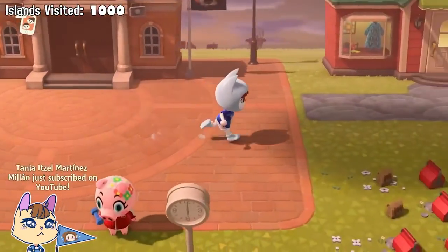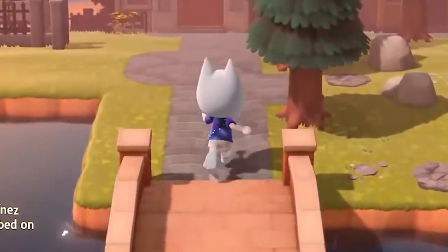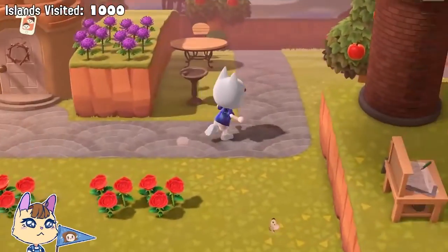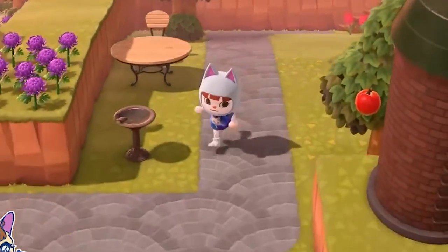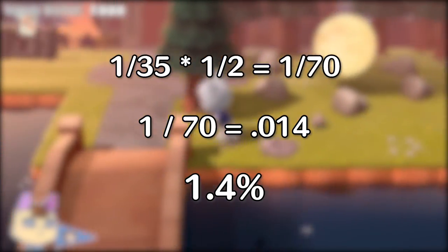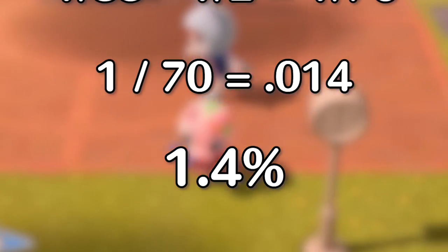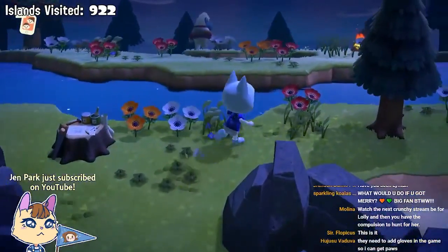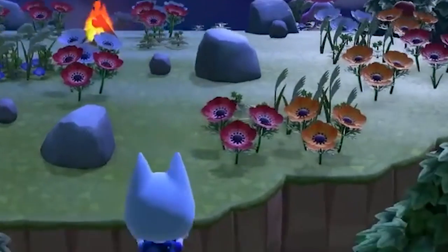It's impossible to find a villager on a mystery island that already resides on your main island — you can only have one of each character, so you can't get doubles. I already have Zucker the octopus as a neighbor, which means he is unable to show up on a mystery island, reducing the number of octopi I can find from 3 to 2. The new equation results in a higher chance of finding octopi when island hopping — increased from 0.9% to a 1.4% chance, a lot higher than the 0.12% chance of finding Mary.